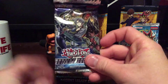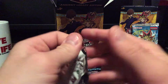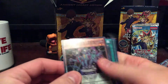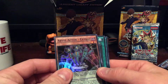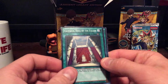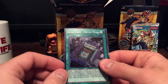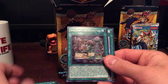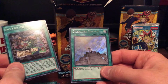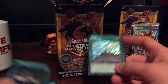We have Destiny Soldiers — five card packs, can be all shiny. Ooh. Abyss Actor Extras, Valhalla Hall of the Fallen, Abyss Script Fantasy Magic. That's a lot of Dark Lord Contract, and Abyss Script Fire Dragon's Lair.